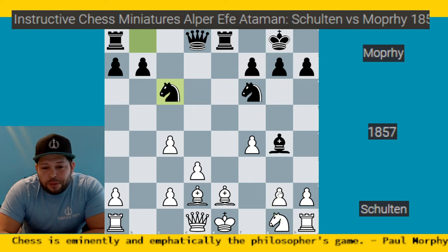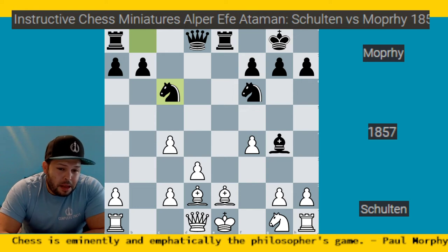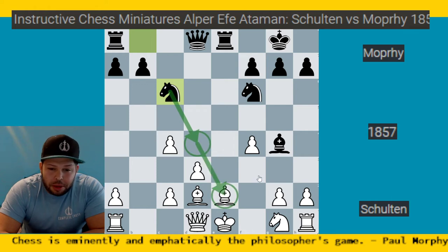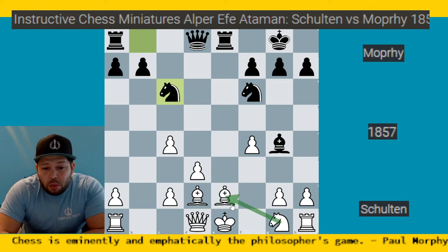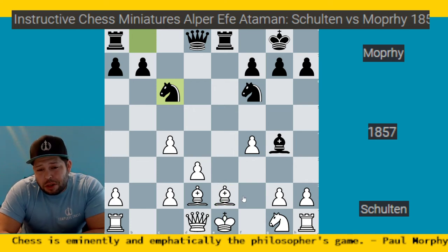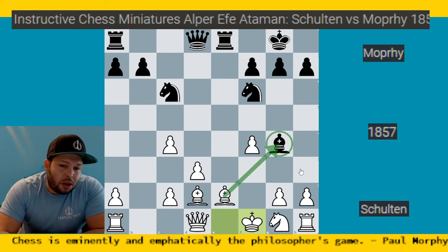The knight can't go to f3 without dealing with the pin, and the bishop on e2 is being pinned. After knight takes c6 we can add more pressure. If it were Morphy's turn he'd play knight to d4, putting pressure on the bishop — one, two, three pieces attacking versus one, two defenders. The queen is one of the defenders, meaning white is going to lose the queen. Schultz tries to get out of the pin and plays king to f1, losing the right to castle but escaping the pin, now threatening bishop takes g4.